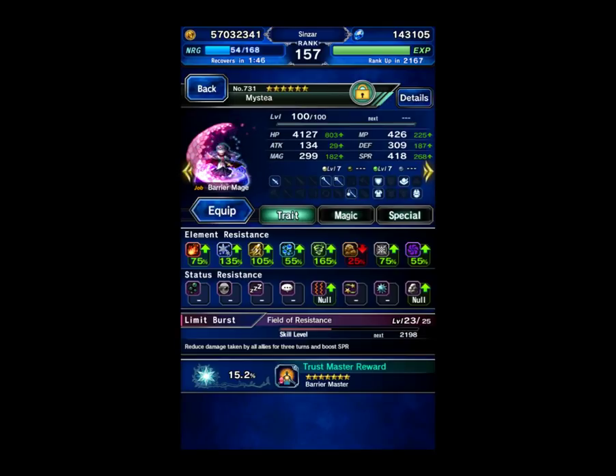What you want to do is get your Ice and Wind resistance combined to at least 300%. I have 135 Ice and 165 Wind — 300 total. That means after the Imperil, she will still be immune to the Hail Powder and the Hurricane attacks, because those are Wind-Ice hybrid. You need 200% combined to be immune to a double element hybrid attack.